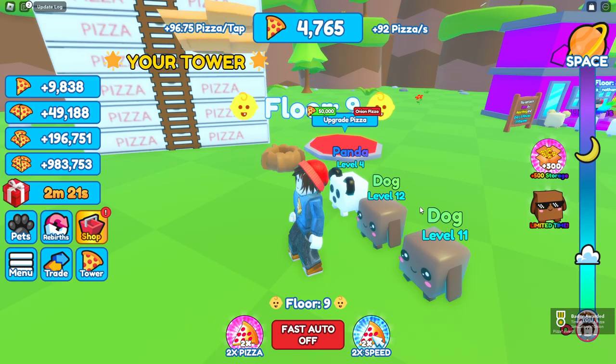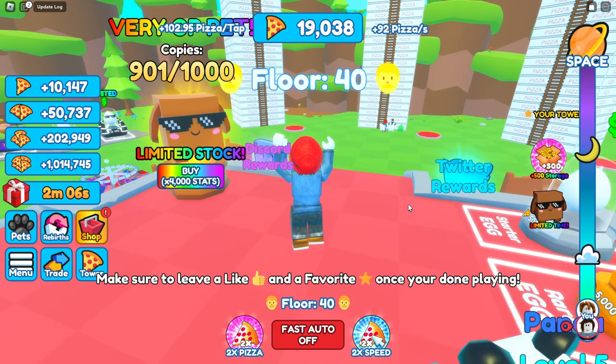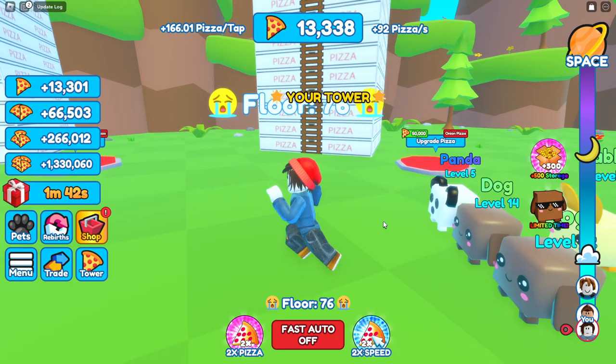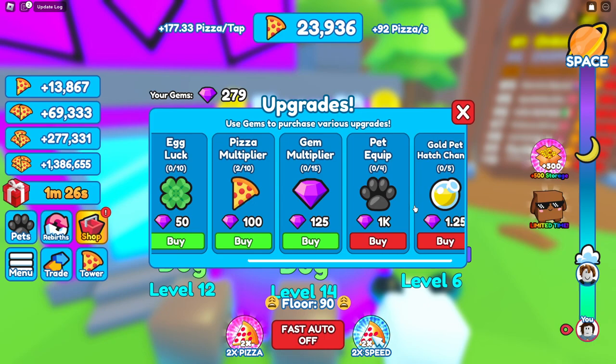We're already at 100 pizzas per tap and 92 pizzas a second. Our next egg costs 25,000 and we buy it - we got a common rabbit at six times per tap, so now we're doing 166 to 177 pizzas per tap. Checking the upgrade menu, we upgrade our pizza multiplier and gem multiplier, putting us at 202 pizzas a tap.